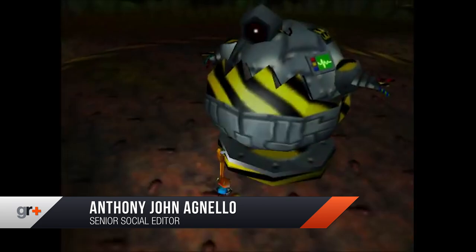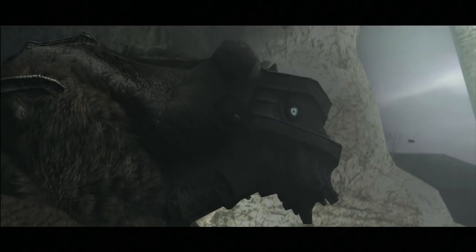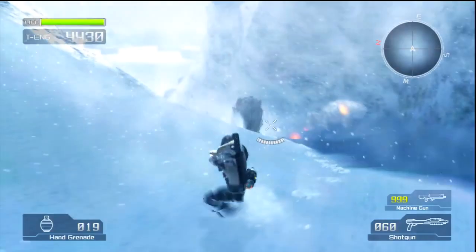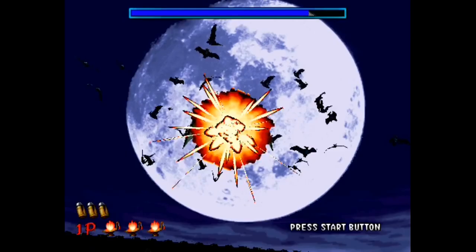Hello everybody, this is Anthony John Agnello, Senior Social Editor at GamesRadar+. From throbbing body parts to glowing hit zones, big-ass buttons, and suspicious growths, it's hard to miss what's staring you in the face. These weak spots are so plain, so clearly there, they beg to be exploited. Here is our tribute to the 12 enemies that are cocky and/or reckless enough to wear their weak spots with pride.